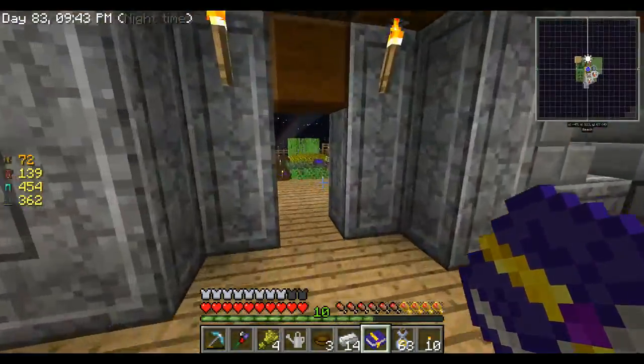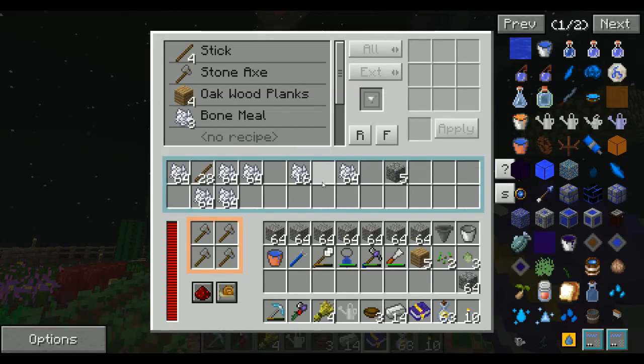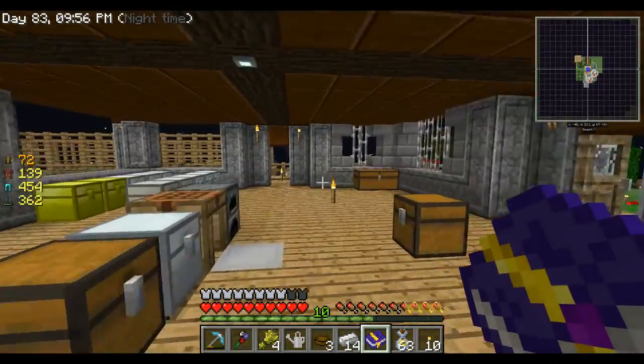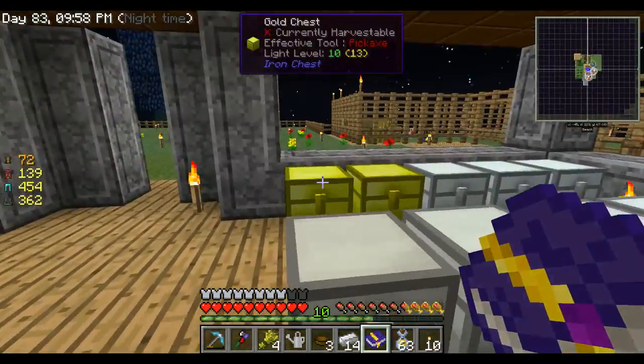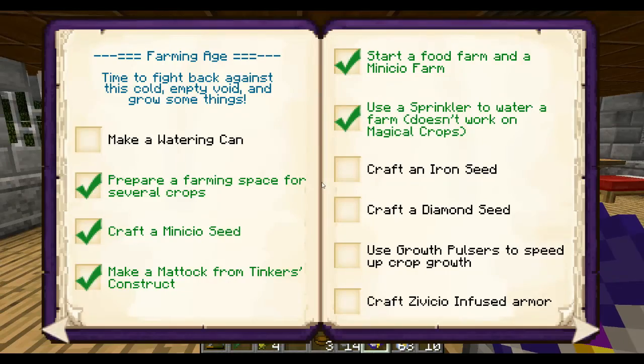Let's do that real quick before I forget, because if I forget that turns into one solid block of trees. Watering can - you can go in there. Open the book back up - watering can done.